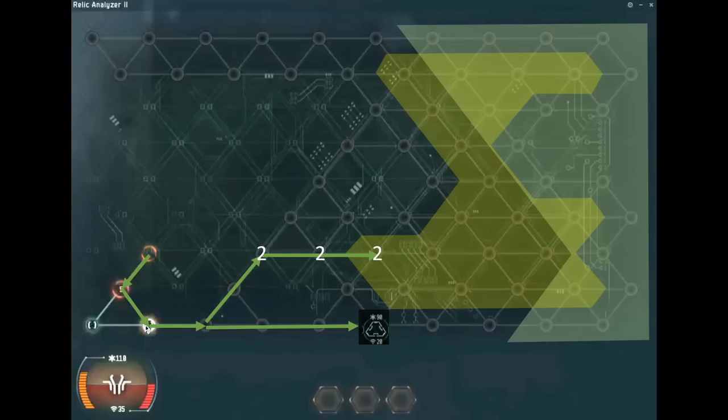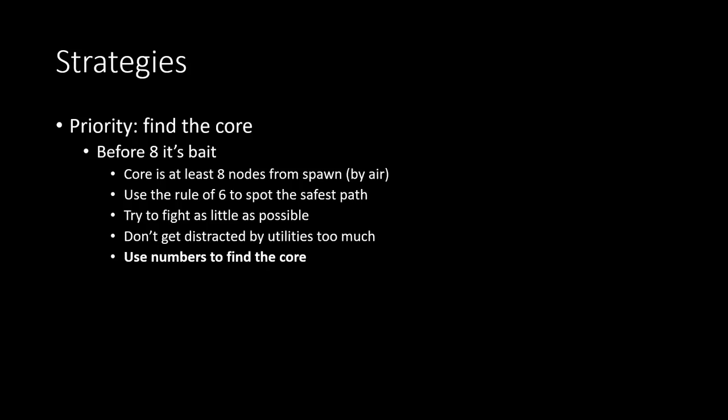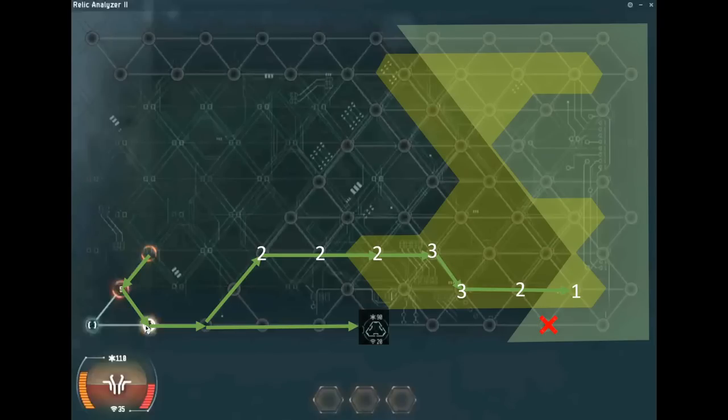Once inside the yellow area, don't get distracted by utilities too much. You might see juicy-looking numbers, and yes, the math might suggest there's a utility or white node nearby — but it's probably just a white node in a low-connectivity spot. There could also be a suppressor on the way, which means real trouble. I suggest leaving it to the side, keeping it in mind, and going on with the hack — look for the numbers that indicate possible core locations.